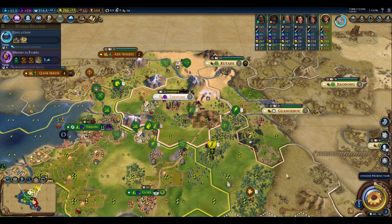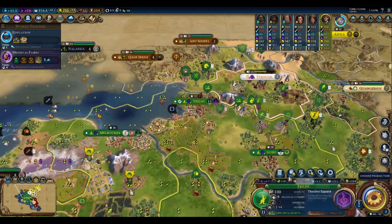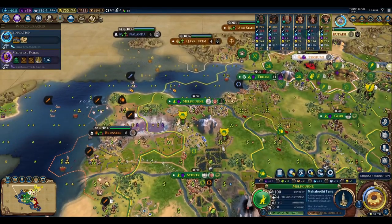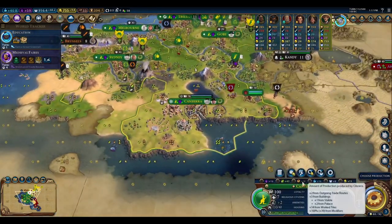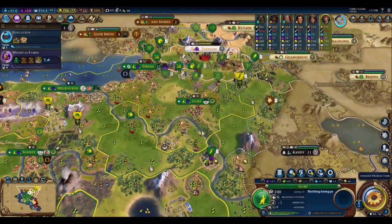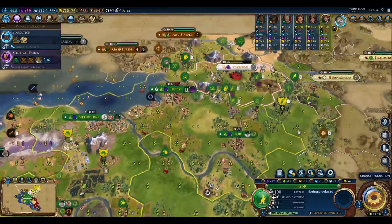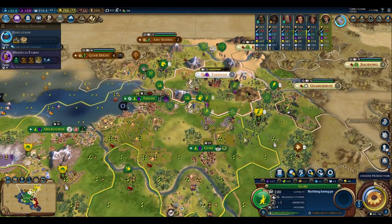We're on turn 111 going into 112 right now. Almost forgot before we cut out — just to show we are getting the 100% modifier from the Citadel of Civilization ability across all of our cities. We had a very meh production, and now we have plus 100% across all of these cities. So we're going to rinse and repeat this process as the game continues.